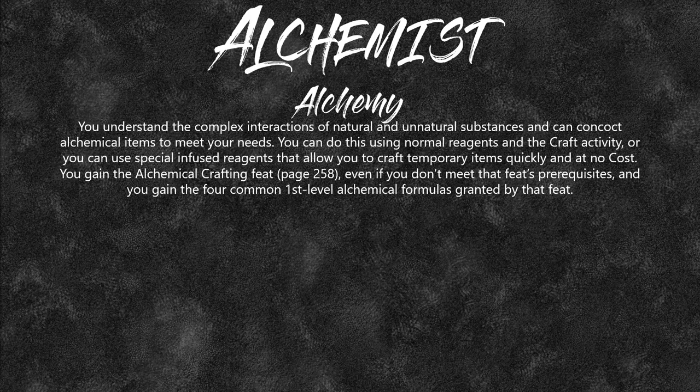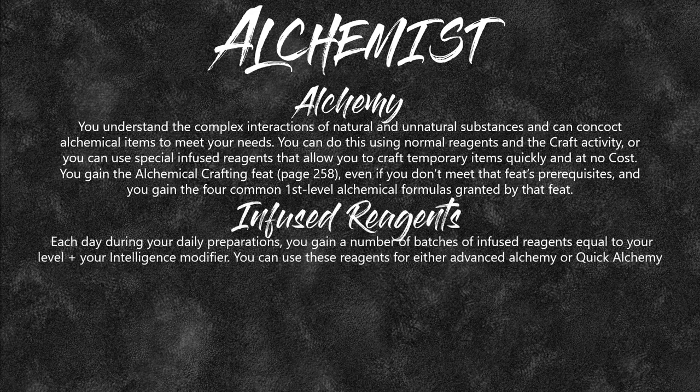You also gain four common first-level formulas granted by that feat. You get infused reagents — another thing that your intelligence pings off. Basically, at the start of your day with your daily preparations, you get a number of infused batches equal to your level plus your intelligence modifier. So at level one, that should be sitting at five.